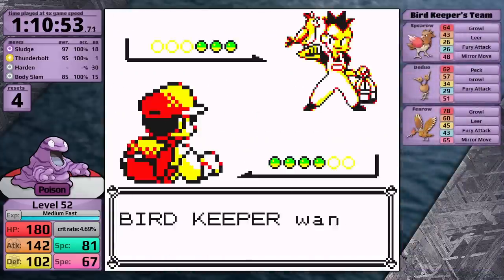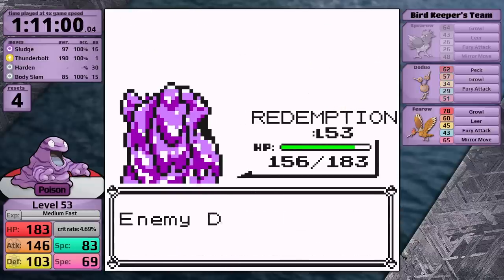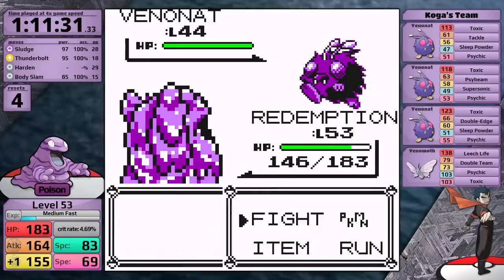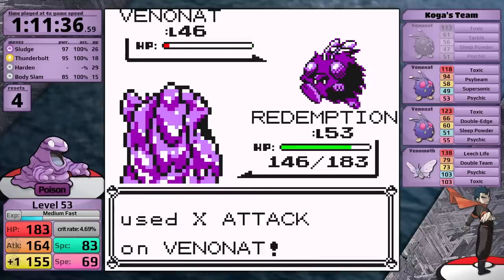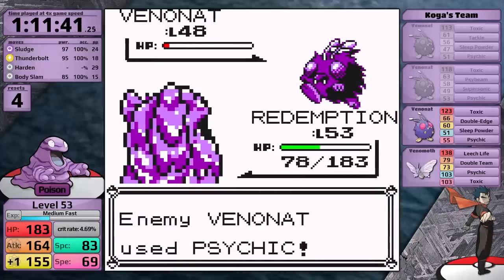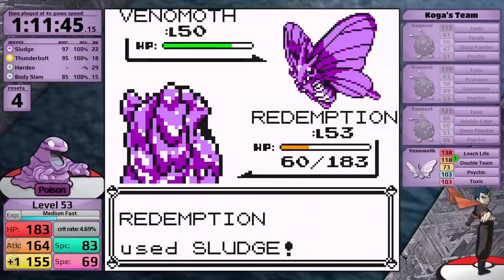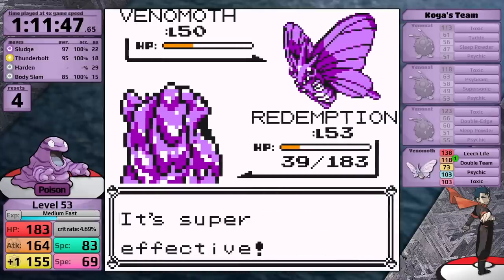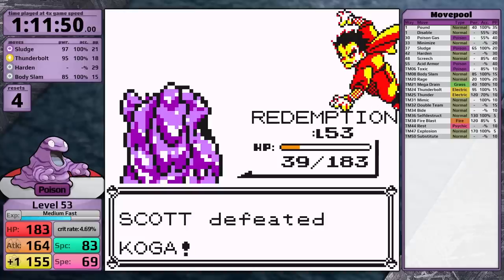With all the trainers defeated, I beat everyone on Route 15, bringing Grimer up to level 53 — over two damage rounding thresholds, so I should have better damage against Koga. On the first turn I use Harden, which badge boosts my Attack, then Sludge knocks out the first Venonat in one hit. The second one survives, but Koga uses an X Attack so I get it for free. The third Venonat survives too, hits Psychic, and takes me to 60 HP. Luckily Koga uses another X Attack when Venomoth comes in, letting me take it to orange health. Then it uses Leech Life — a physical move — but I boosted my Defense, so it doesn't do much despite being super effective. Koga down. The speed boost from his badge goes from 69 to 77 — not great with 25 base Speed.